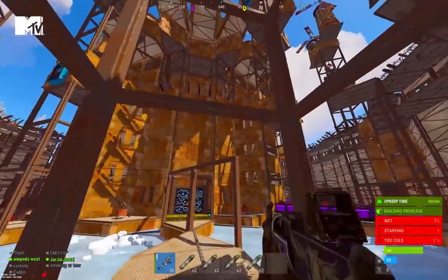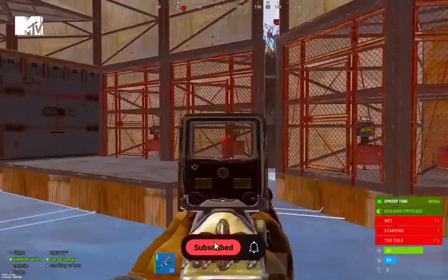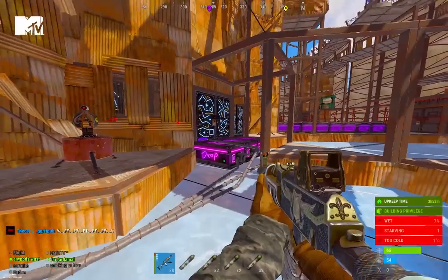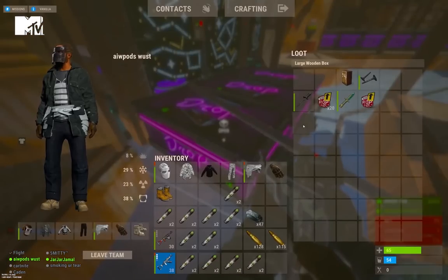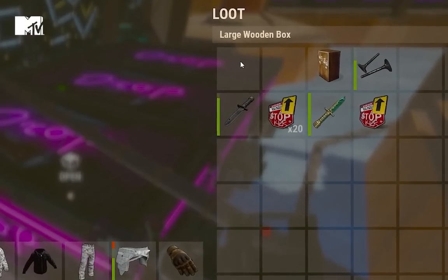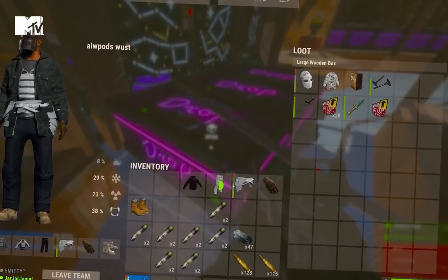This right here is my China Wall, and we got 72 auto turrets in here. Everything in this base is completely automatic, so as you can see here, these drop boxes automatically take any loot I put in them and drag them to the open core. So if I put an AK in there, it automatically gets taken out, as well as any other loot I put in.